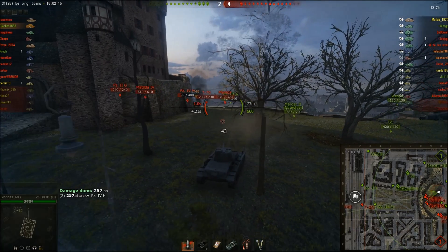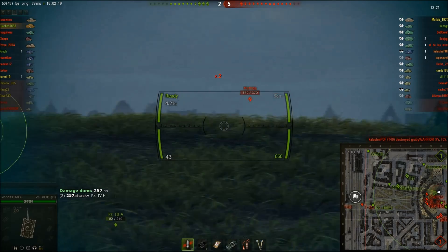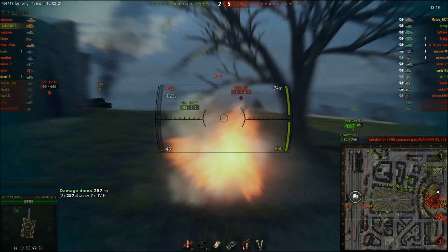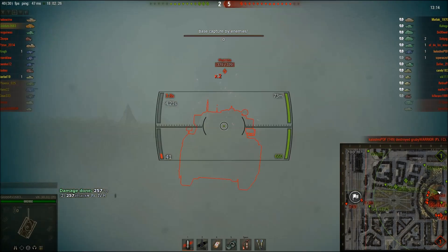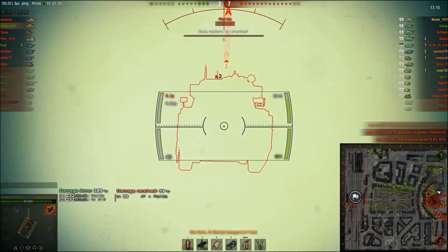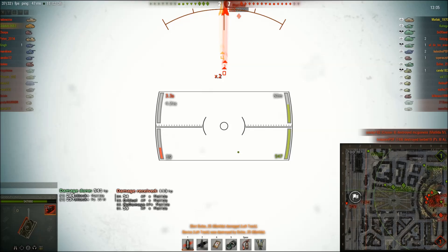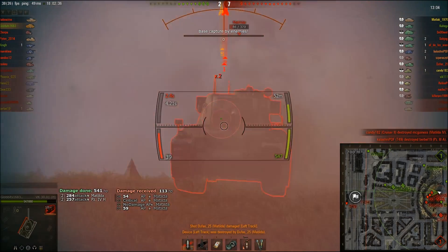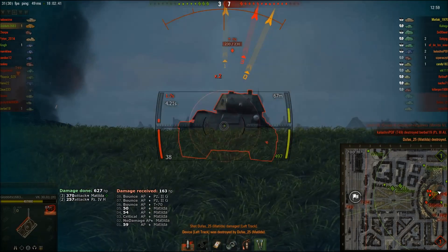One shot into the Panzer IVH — not a problem. He hasn't got very good gun depression and he keeps coming. I've got to reload. But now we've got a Matilda — that's a problem, high DPM on the Matilda. I've got to prioritise the Matilda. Oh, bounced off the Matilda, did a crit though. The pain starts, but I out-DPM him — two shots, three shots, and he's dead.